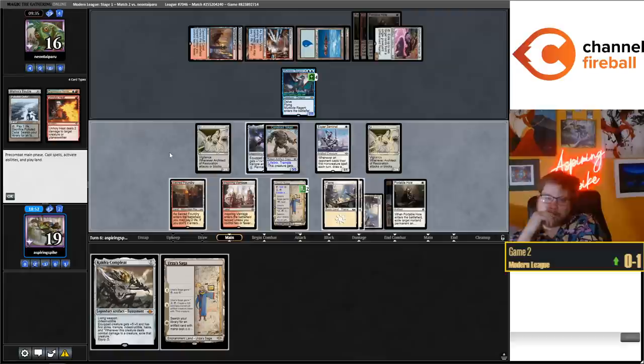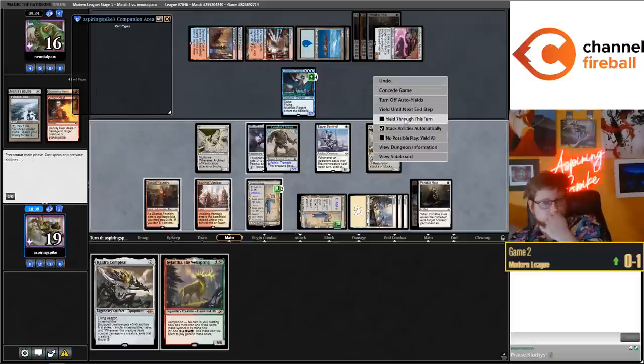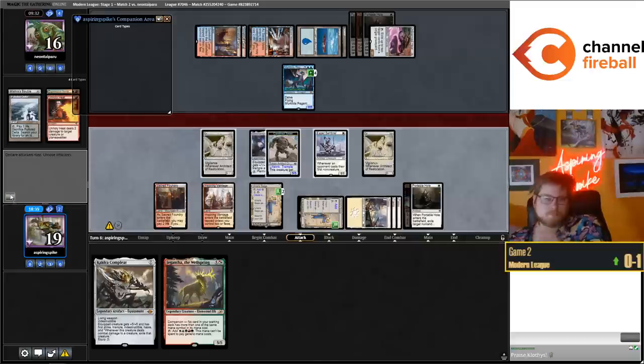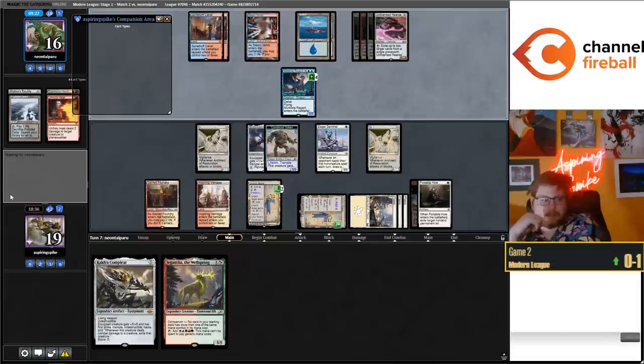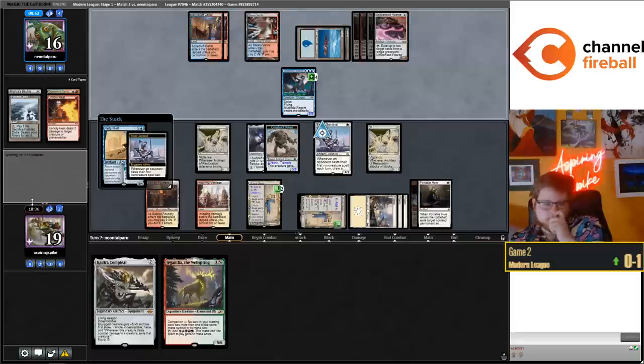Maybe I was just supposed to cast Cauldra - no, I think I need to use the Portable Hole here. I only get in for four damage though. Let's just Gigantify in hand and pass. I think Jace Mind Sculptor and Think Twice chest. The idea of just removing your opponent's whole deck with Stone Brain and Surgical - yeah that would be pretty good, but it's just way too many too many cards and you'd be too far behind against things on board. But it'll be good when it happens, you'll feel so smart.